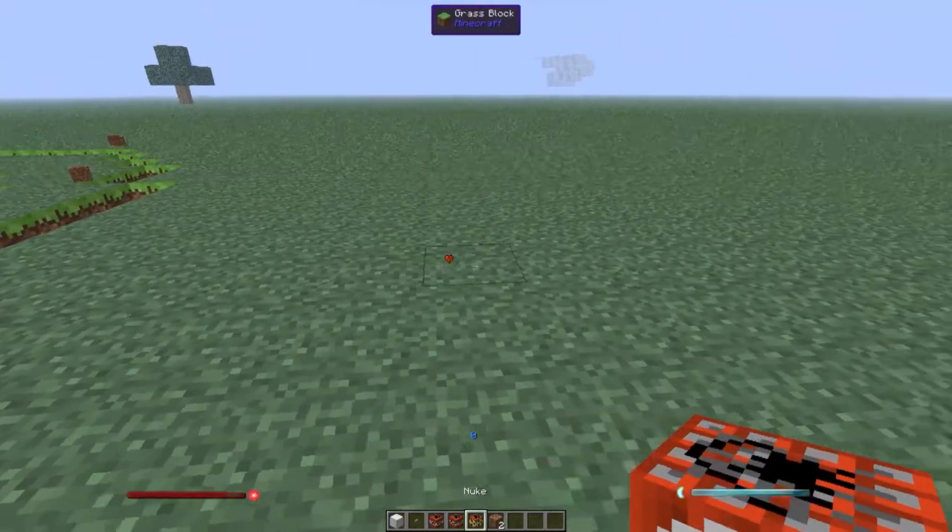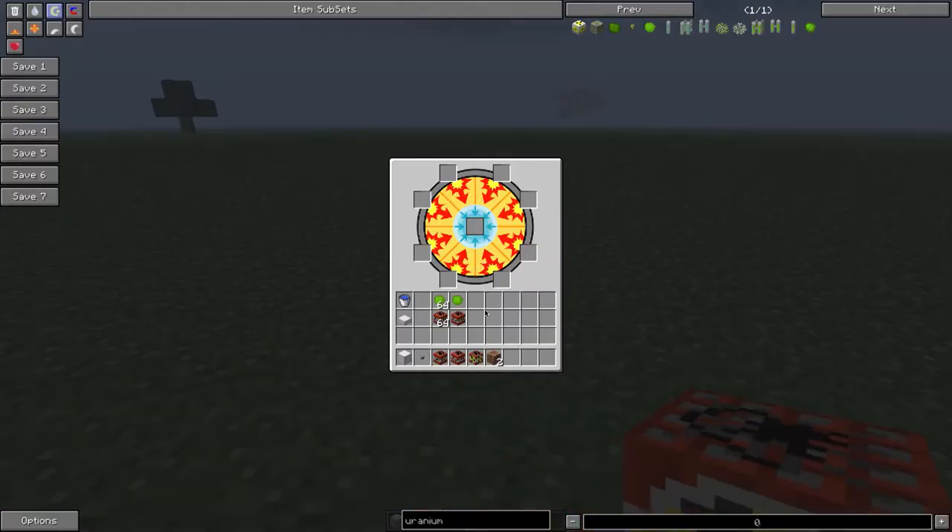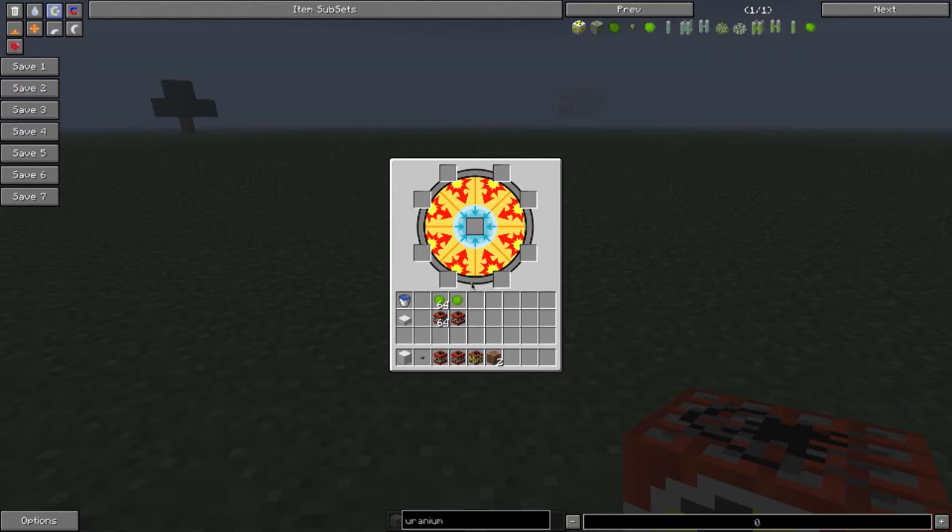Now let's go ahead and get this nuke going at minimum capacity or power. To get a nuke going, you need uranium-235, Industrial Craft 2, and you need at least one block of industrial craft. You can place it in any of these squares and it'll just make a little circle around it like that.